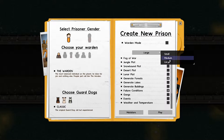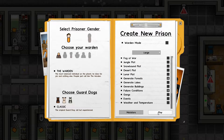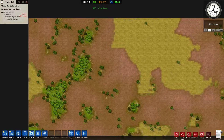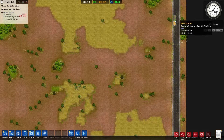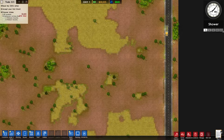Here are the different situations you can set up. You can choose small, medium, or large for how big you build your prison. I want to build it big. Here's our land area to build on — you can use the arrows to move around or drag your cursor to the edge of the screen. I'm going to pause time for a minute.